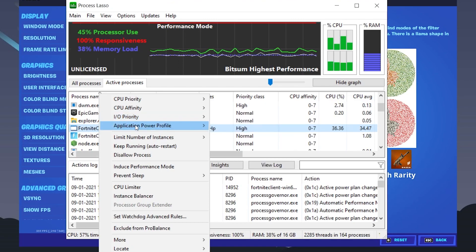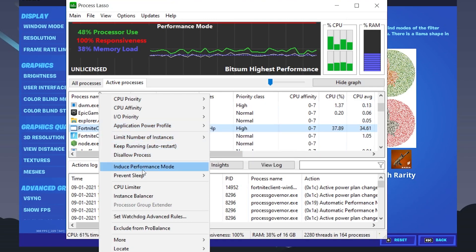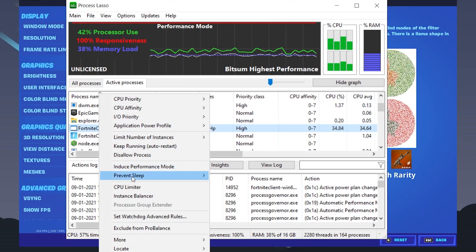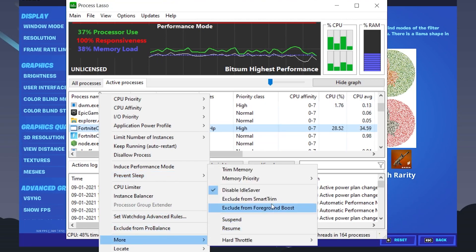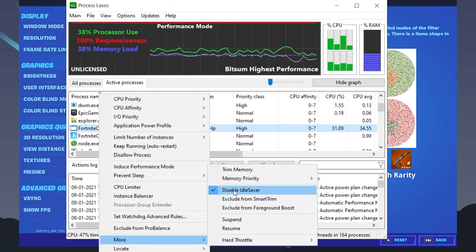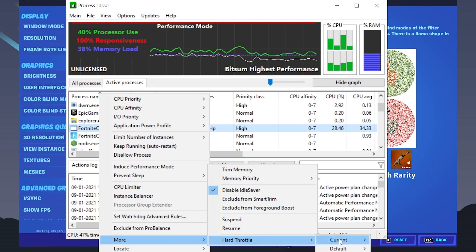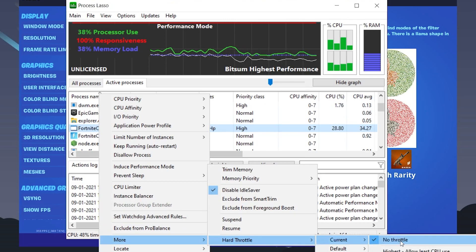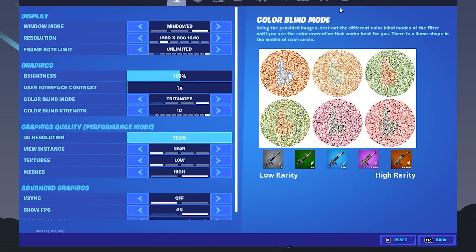Next is Application Power Profile — make sure to set it to Bitsum Highest Performance. Then find Induced Performance Mode and uncheck that box. Find Prevent Sleep and uncheck it. Also uncheck Power Saving settings. Then go into the Mode section and check mark Disable Ideal Power Shaver. Finally, go to Hard Throttle, go to Current, and set it to No Throttle — also set the default to No Throttle.